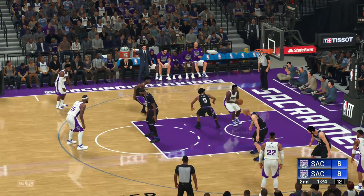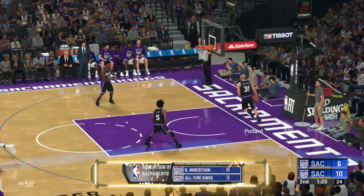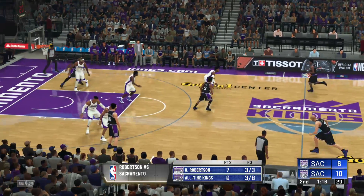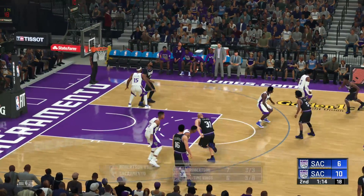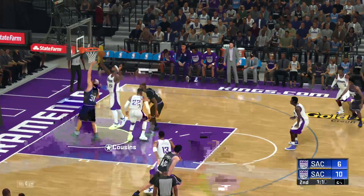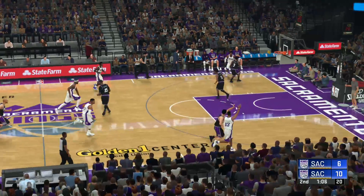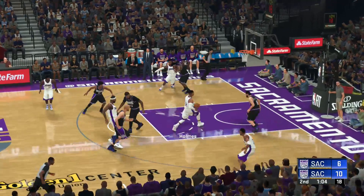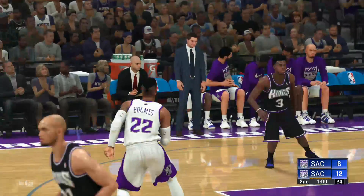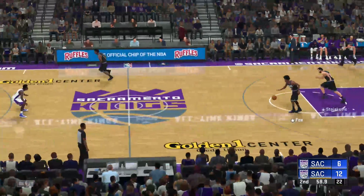Oscar Robertson on Fox in the post — that's just too easy. Robertson's too tall for Fox, he can't stop that. Buddy Heald bringing up the ball in both cases — very interesting. Give it to Cousins in the post, little hop step, it looks like that got blocked by Cousins. Cousins rebounds it, six to ten. Cousins pushing — Holmes is wide open — and he finishes with the layup. Twelve to six, lead for Arco Thunder.